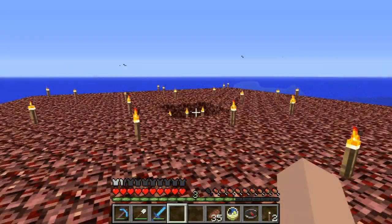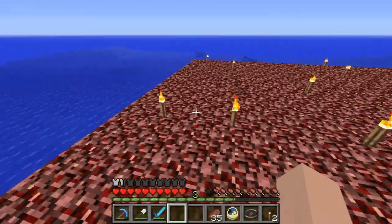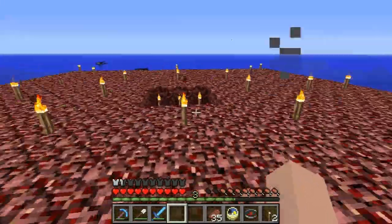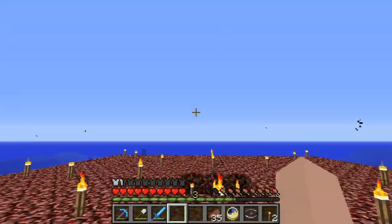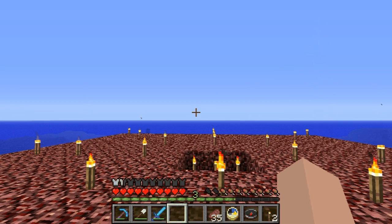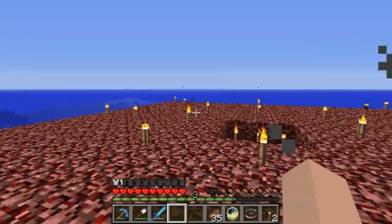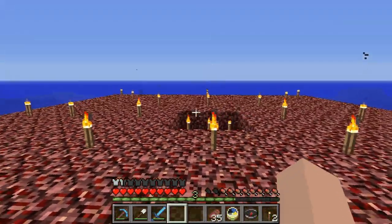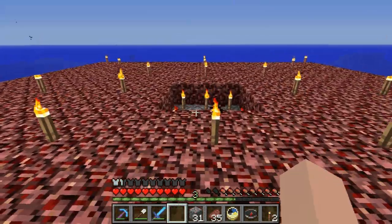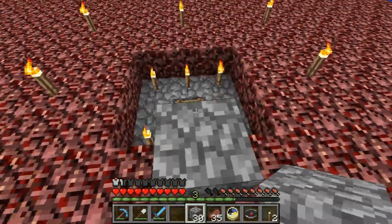All right guys, I'm at the ocean area now. I've extended the platform out two blocks more in each direction. Now we're gonna begin working on the collection area. I'm gonna have a drop and a hopper to collect all the drops, and then I'm gonna have a room — probably downstairs or maybe here on this platform — because this will probably all get replaced with cobblestone once we finish the mob system.